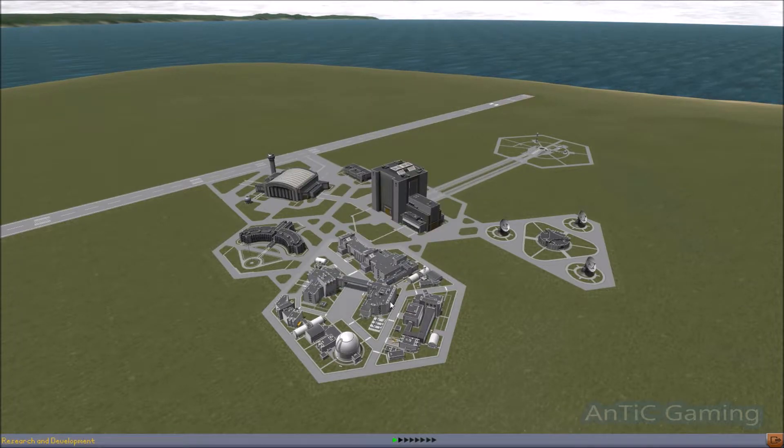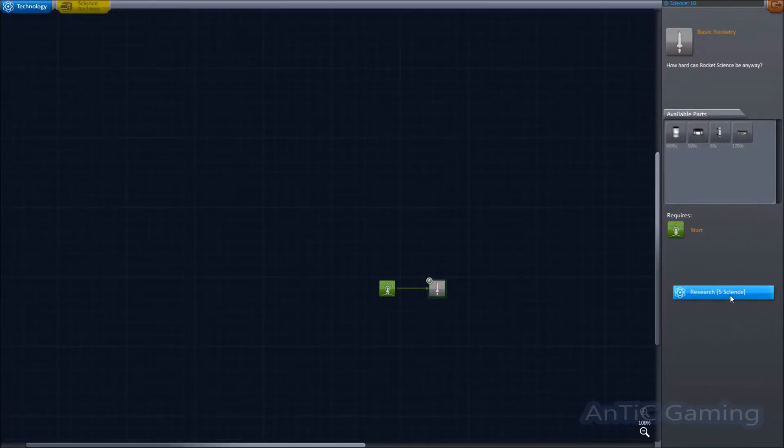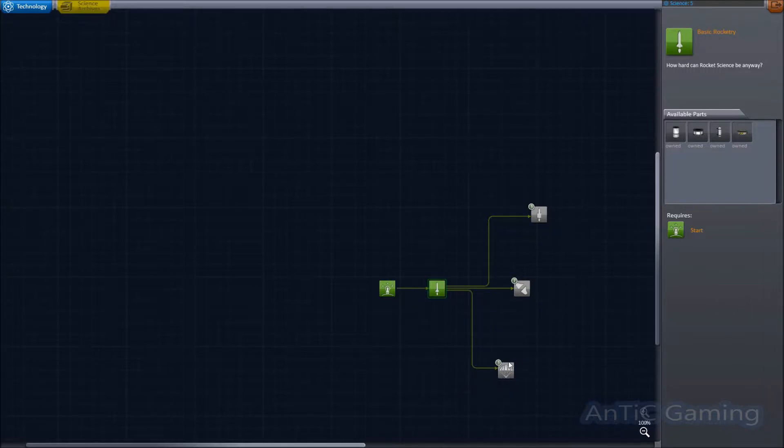This is going to unlock the new engines and a couple of decouplers as well. This is really going to help you get a better thrust-to-weight ratio, and that's going to help you get into space a little bit easier.